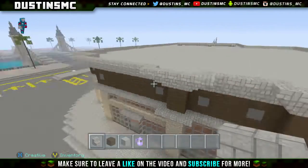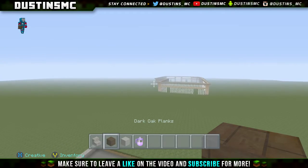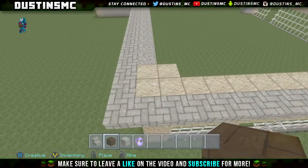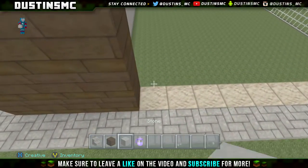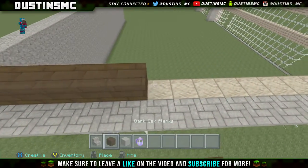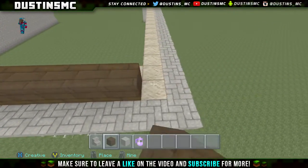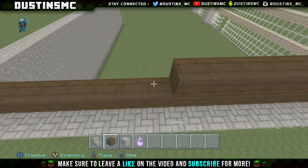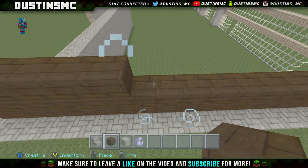This will be part of the detailing when we add the little gray sections and when we do the little storefronts. Now what you want to do is take your dark oak wood planks and go three blocks tall, all the way around the entire building. This is going to take some time but we are in this together. My microphone is in a weird place, let me fix that.